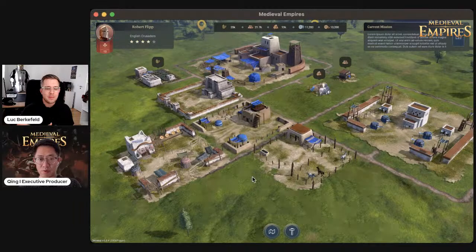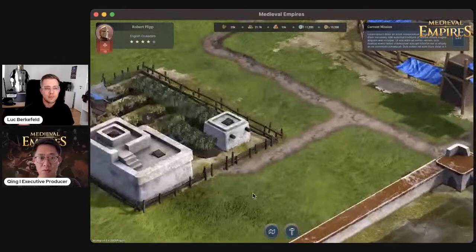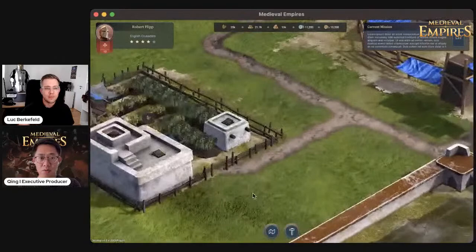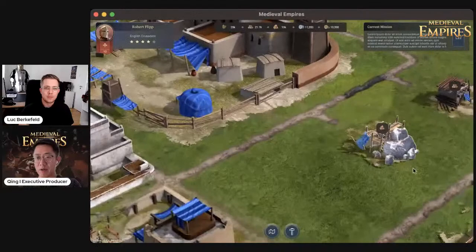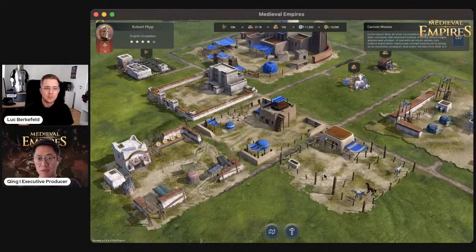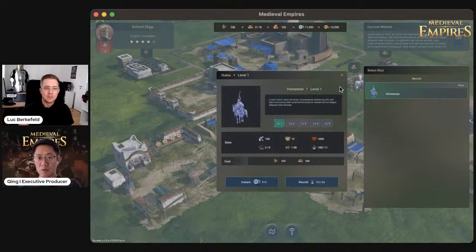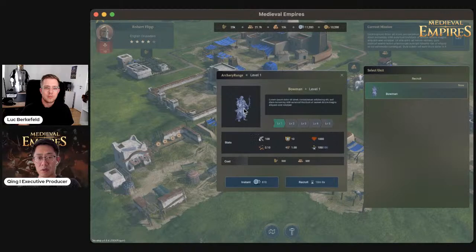Functionality-wise, for both factions you have similar kinds of functional buildings. There are resource buildings — for instance, there's a farm where you grow wheat and food in general. Then we have mines where you can collect stones, and a lumber mill where you can accumulate wood. Those are the basic resources for you to upgrade your towns and do other tasks. For other buildings, for instance, this is a stable where you can recruit cavalry or horsemen, and then you have the archery range where you can recruit archers.